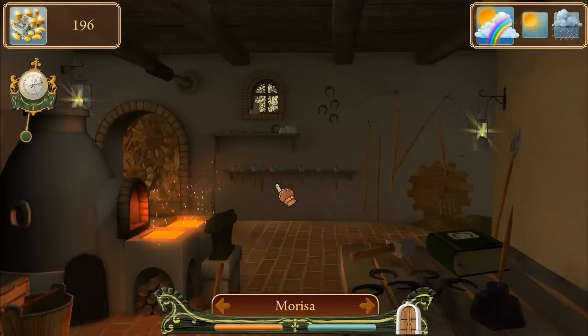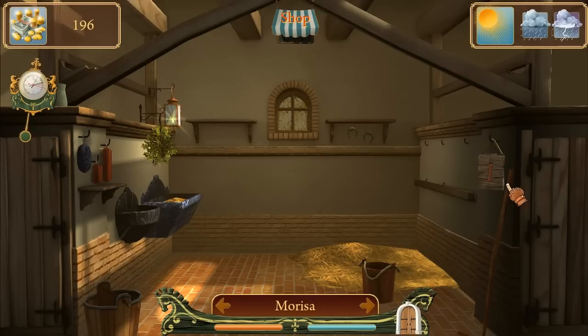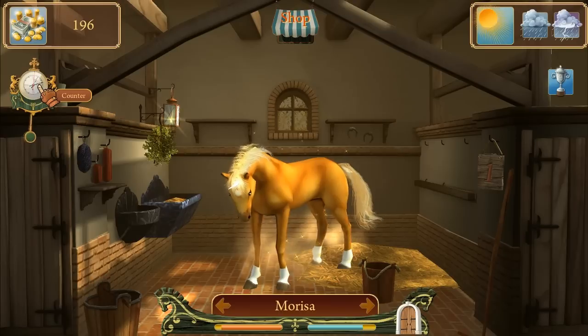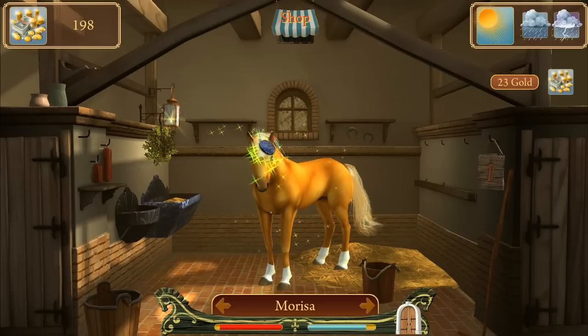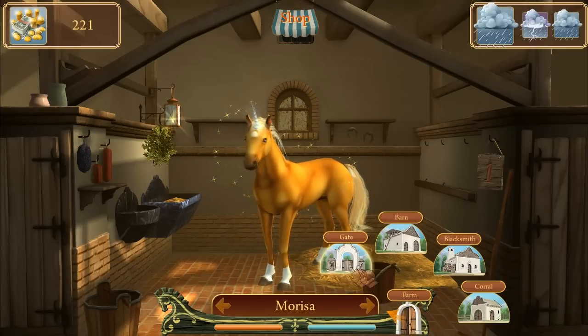I just spent a lot of my resources. I only have Marisa right now — she's a unicorn, she's pretty cool. I'm a fan of Marisa. The counter's almost ready — how'd she do? Let's brush her head. I'm getting some money so she must have done pretty well. How awesome are you? Let's send you out again.